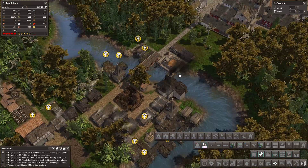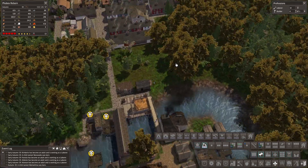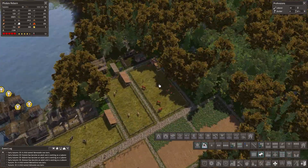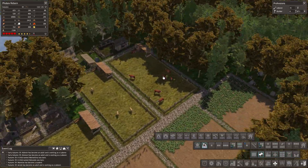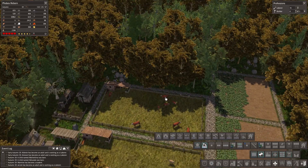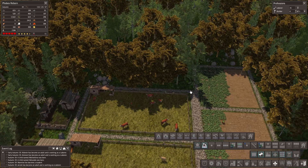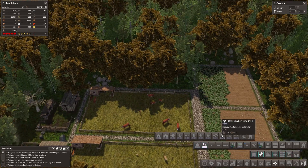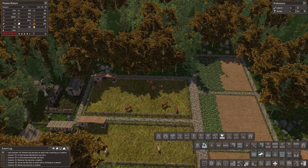Hey guys, welcome back to Banished! I did not forget to check how big the pasture size must be. It's 10 by 9, which actually means we should in the long run be able to put in two of them over here and it's still gonna work, so we're gonna do that.